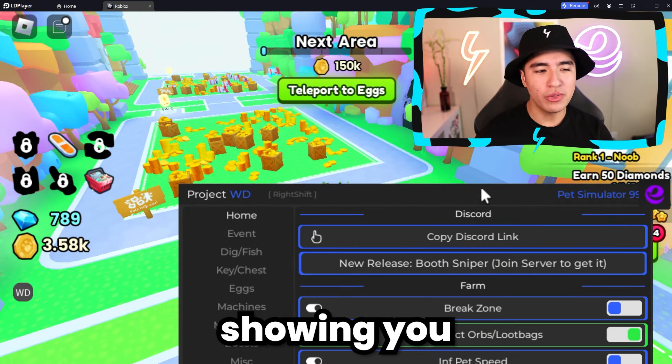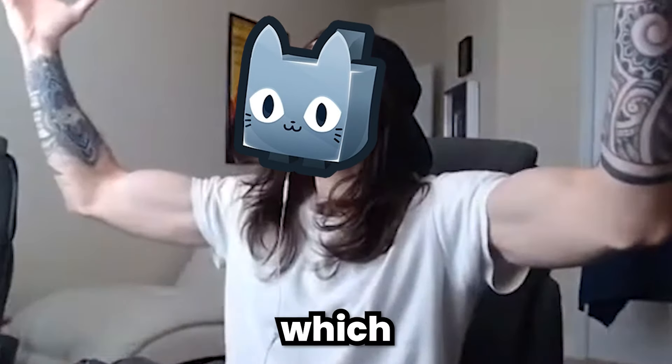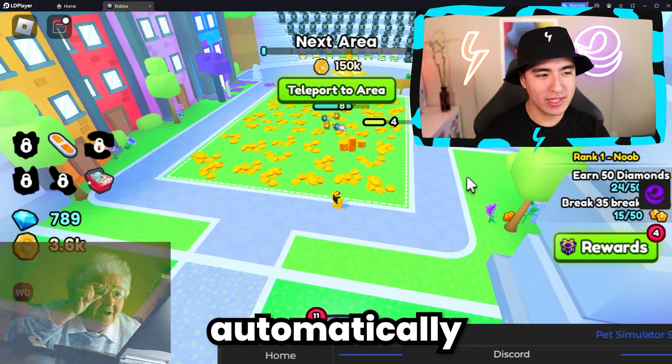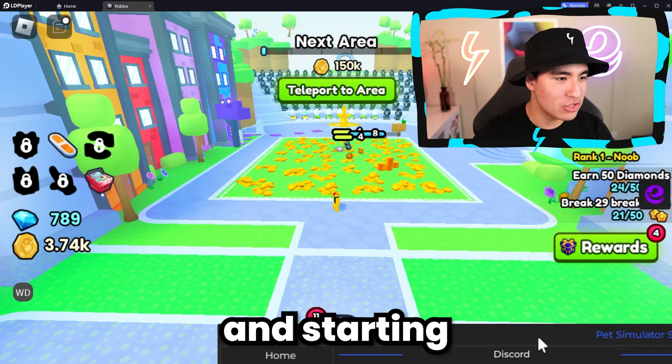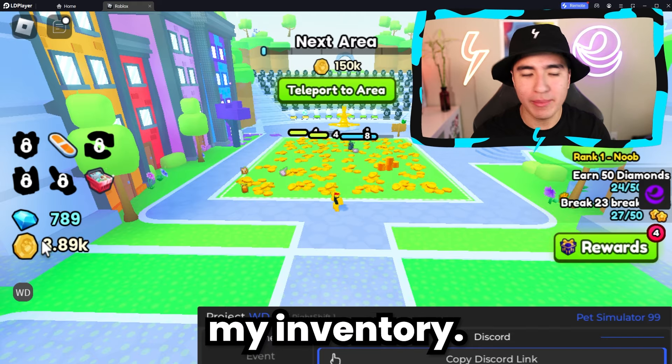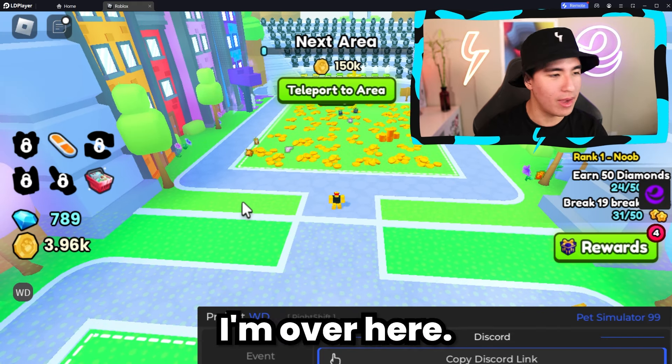I'm going to show you some of the most OP features, starting with the break zone. I'm going to enable that. As you can see, my pets automatically get to work by going to the zone and starting to break stuff. I'm getting coins straight to my inventory — I'm not going and picking them up.